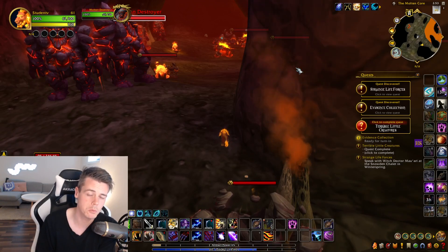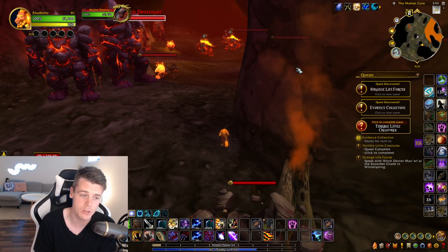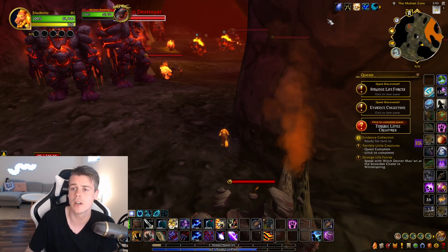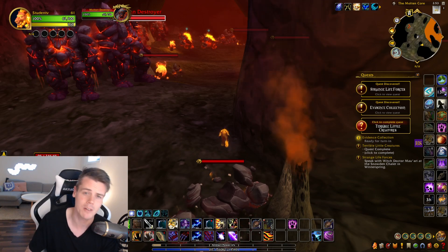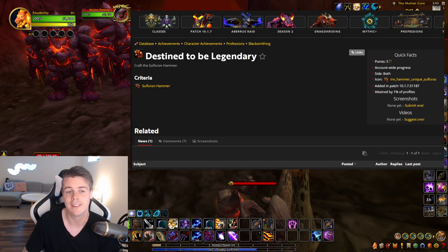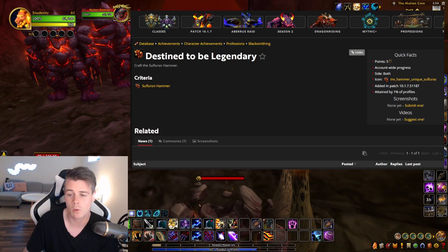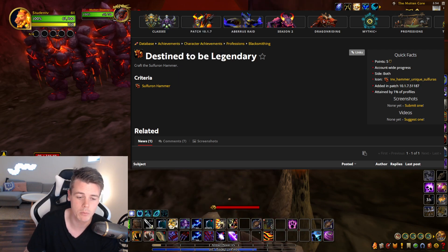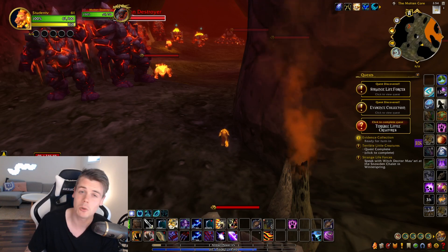There's way higher gold per hour to be made in old content, and there are a couple of examples of that. One I want to show today is particularly good because of patch 10.1.7 and the profession achievement - more specifically the 'Destined to be Legendary' achievement, where you need to craft the Sulfuron Hammer in order to earn it.